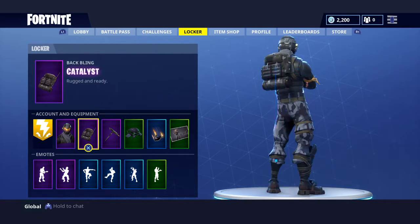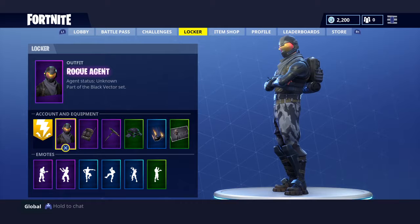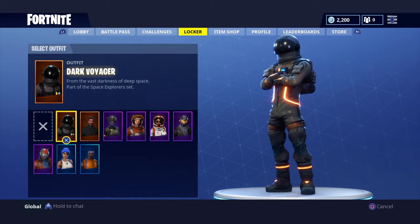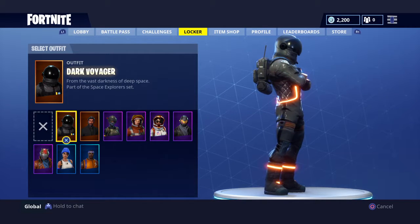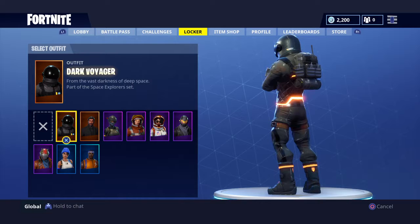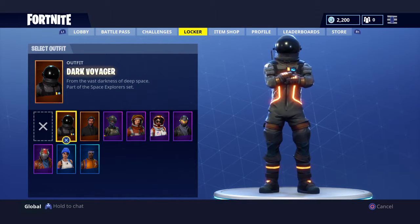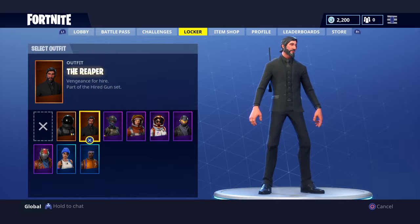Next we have all these skins and I'm going to have new skins tomorrow. If you want to see my live stream tomorrow you can see the new skins I'm going to get. First we're starting off with the Dark Voyager - from the vast darkness of deep space, part of the Space Explorer set. The only bad part is that you can see it from super far away, so if you're a bush camper it's not easy to win with this skin.